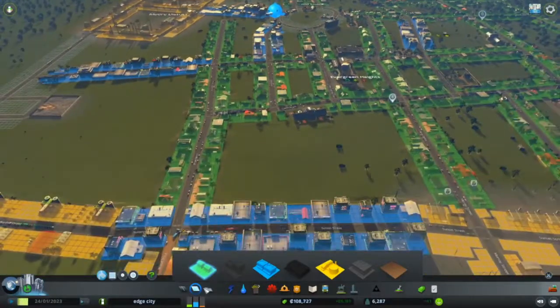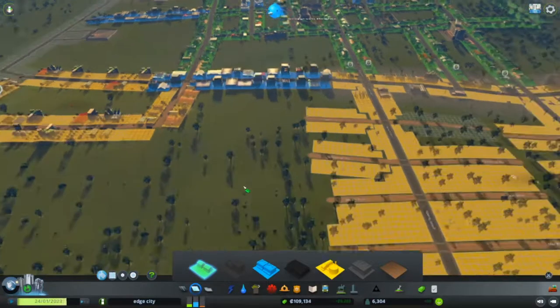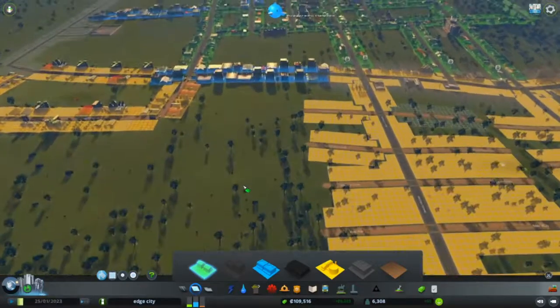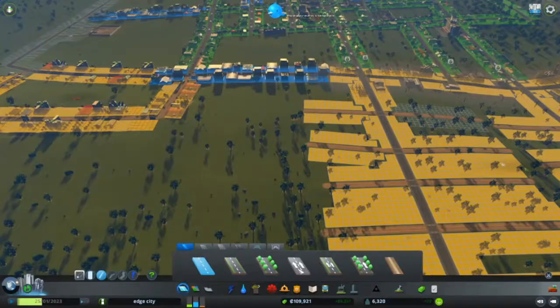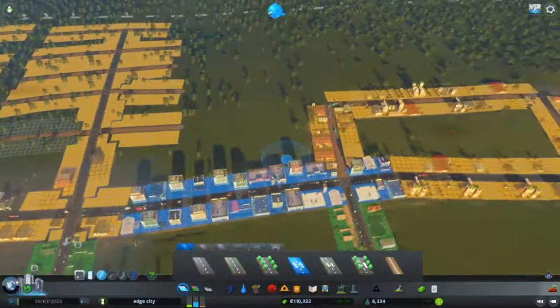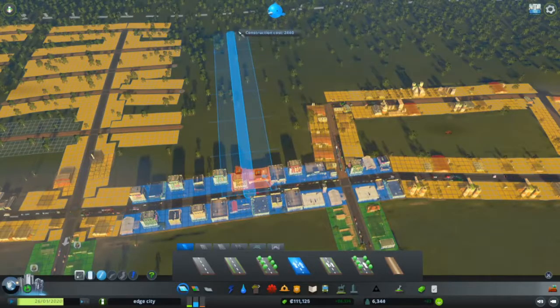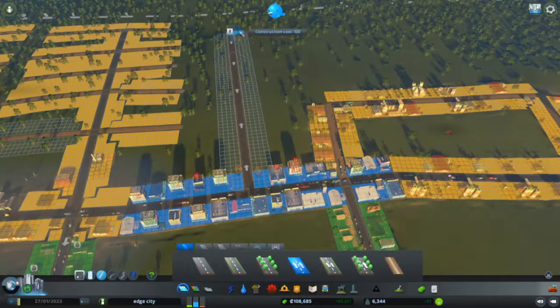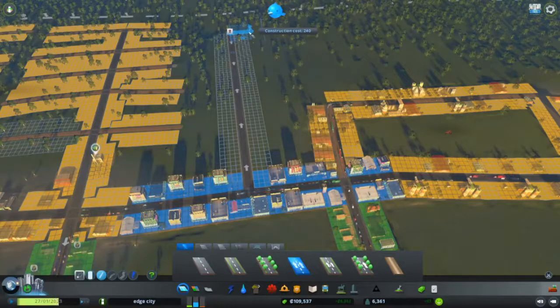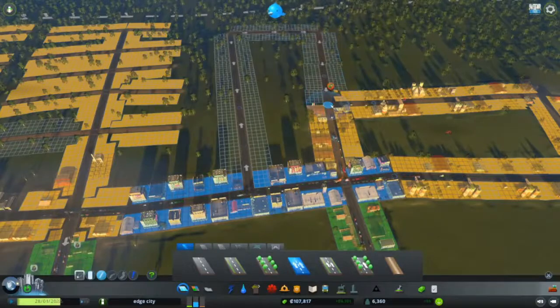Today I want to focus on commercial zones because as you can see right now the demand for that is rising. So what I think I'll do is put in an extra road like this — a one-way street. Maybe if I make it go like this and then back up around like that.